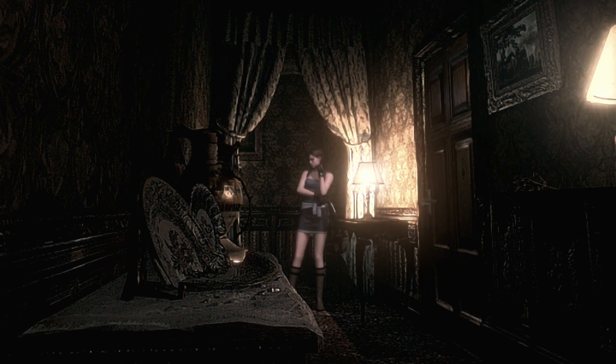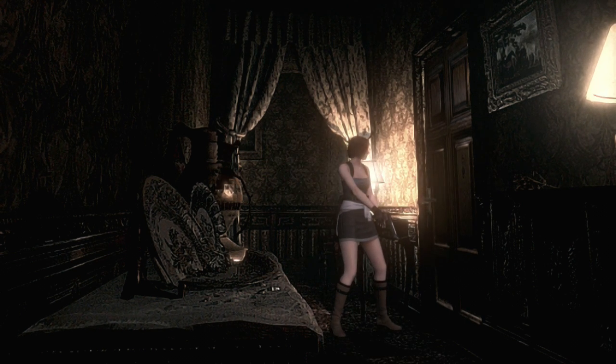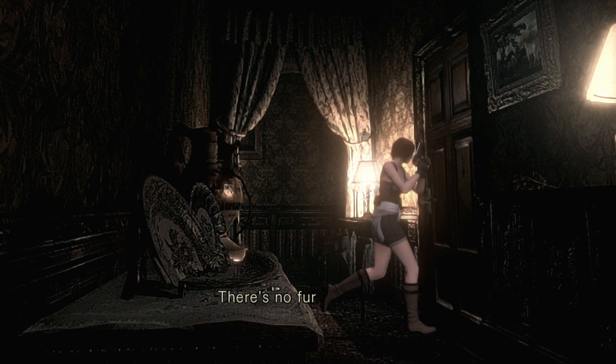Hello everybody, my name is Pobser and welcome back to part four of Resident Evil. Jill's giving me sass - don't give me that sass. Okay, this is the door I didn't open, and this is where I need to go. Use the armor key - there's no further use, discard. So we're gonna get in here and we should get a cutscene, or I gotta walk forward and get the cutscene.